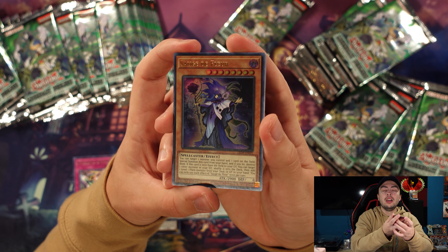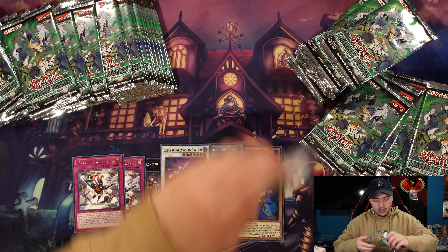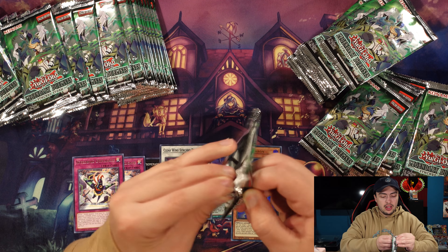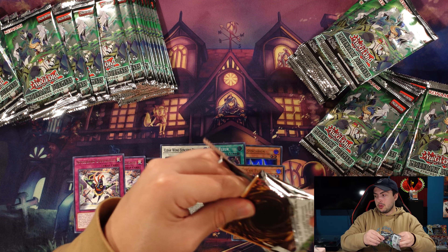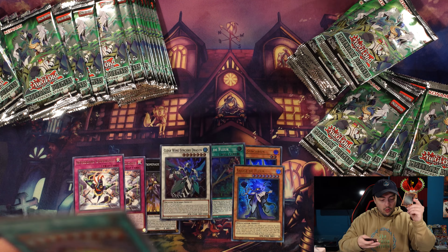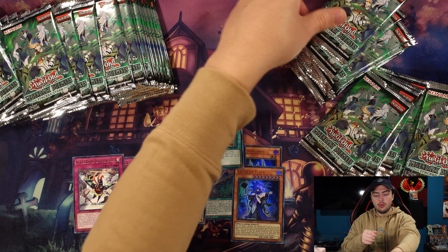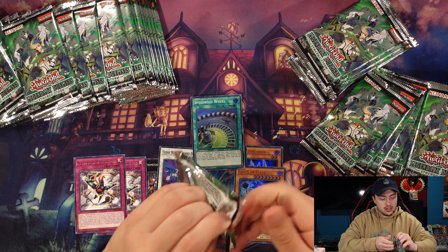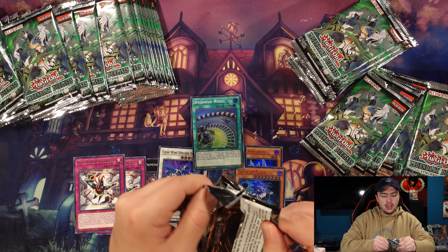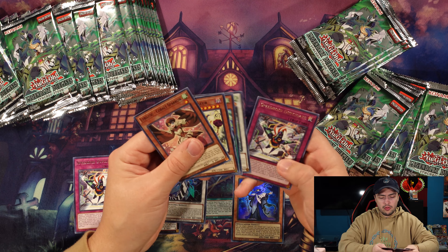Okay so here we have Sage de Fleur — I have no idea if I pronounced that correctly. Another ultra rare, though kind of a lesser one. I have no idea what it does to be honest — it could be really good for that archetype. And Speedroid Wheel! One down, two to go — it's definitely a three-of in my list, 100%. Depending on when this video goes up, there should also be a Speedroid deck profile coming very soon.